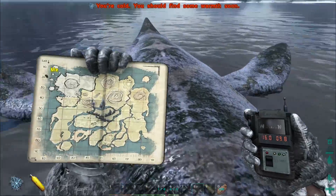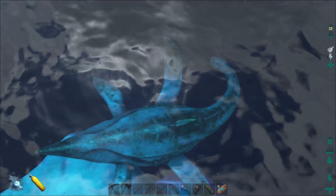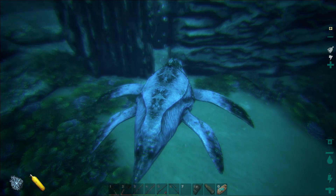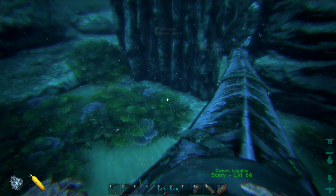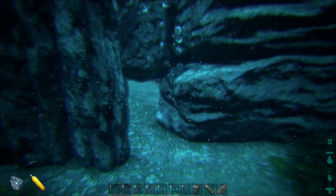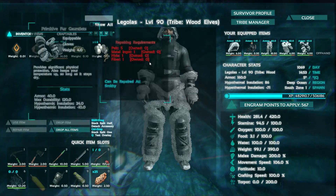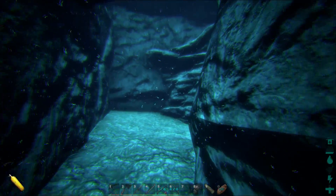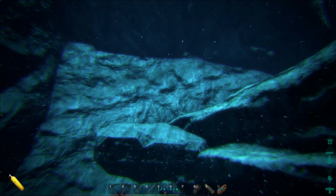Here we are at the first cave, which is pretty close to our base — probably the closest one in the northwest. Come to this ice island, float your way down to the bottom and you'll reach the entrance. This is a small one — you can't fit your Plesiosaur or Mosasaurus in here. You might be able to fit a shark through. This one would be easy to block off if you're looking to build a little base. I haven't actually been to this one before, but small entrances usually mean really tiny insides.